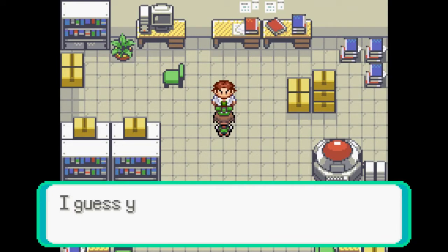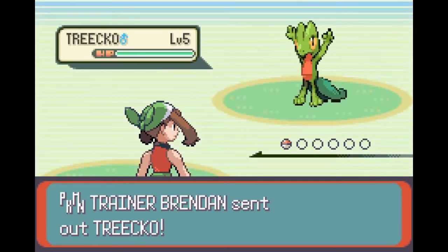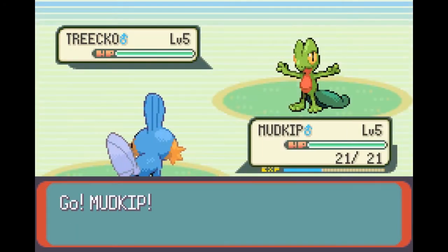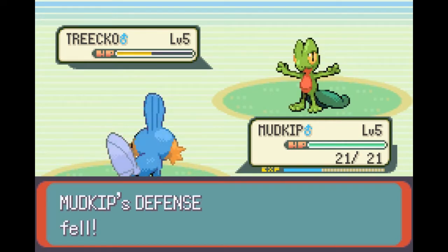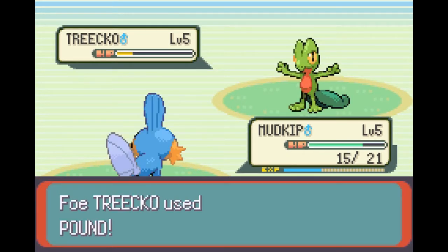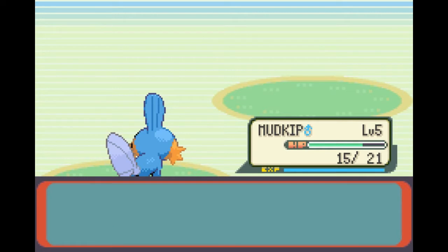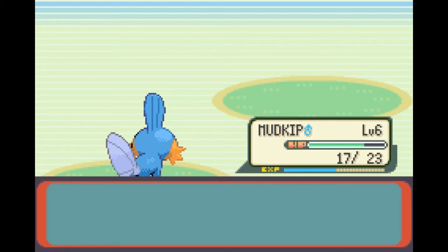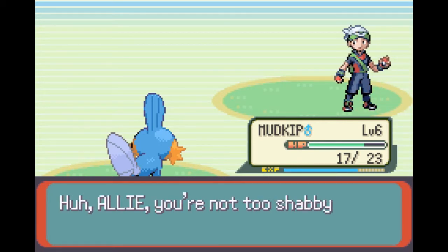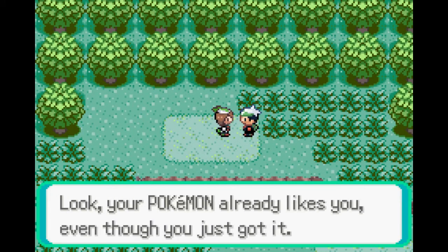That special attack won't be useful for the first fight against the rival. Much like every rival fight ever, it's just going to be physical normal moves that you spam and hope to not get a critical hit and die. That did not happen to me so winning was pretty easy. After the fight, Mudkip grows to level 6 and learns Mudslap, which is a pretty garbage move - very low base power and doesn't get STAB since Mudkip is only water type - so I just don't use it.